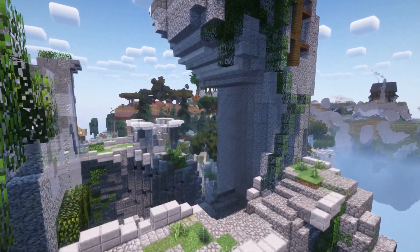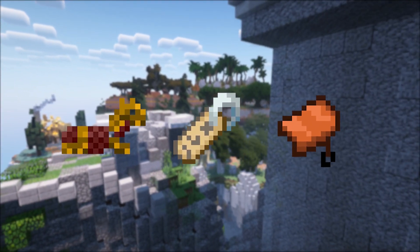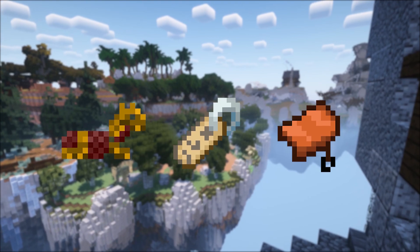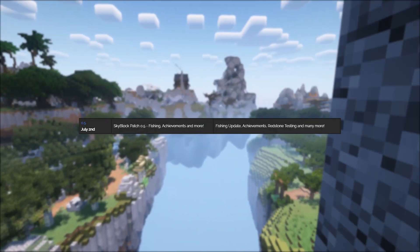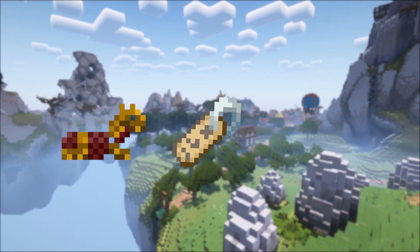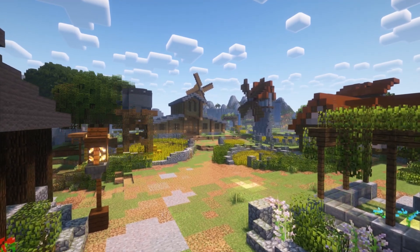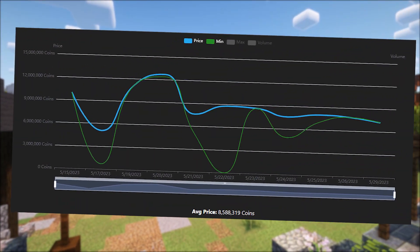The horse armor, name tag, and saddle items are items that were intentionally put into the game by admins but had no use to your normal Skyblock player. There was only one major way to get these items — before the fishing update pushed on July 2nd, 2019, the horse armor, name tag, and saddle items were normally obtainable as rare drops from fishing anywhere in Skyblock. After this update, the admins saw them as pointless and removed them as a drop, which makes them a decently rare collectible today.